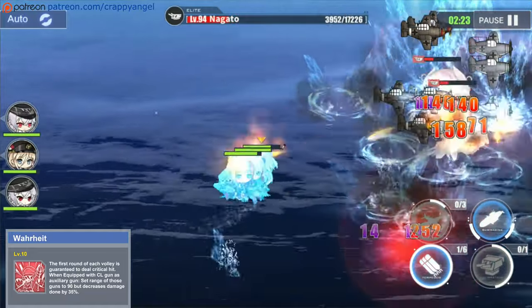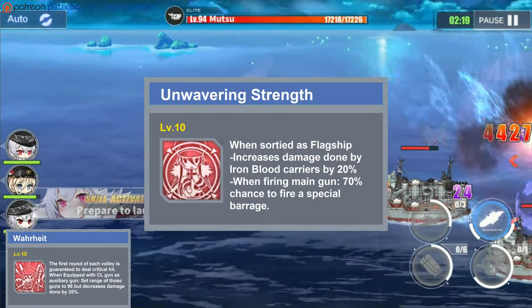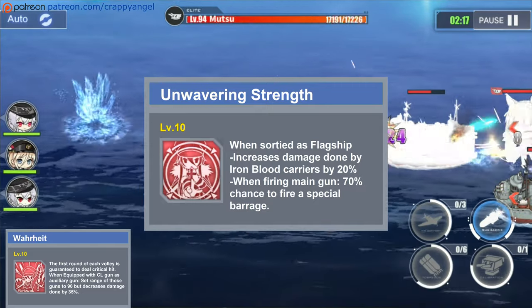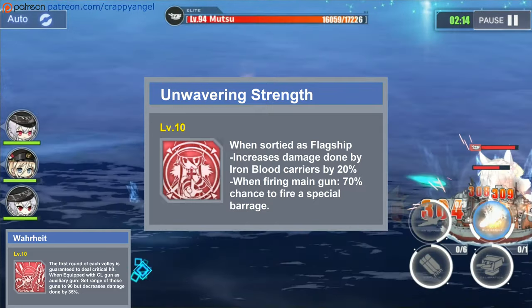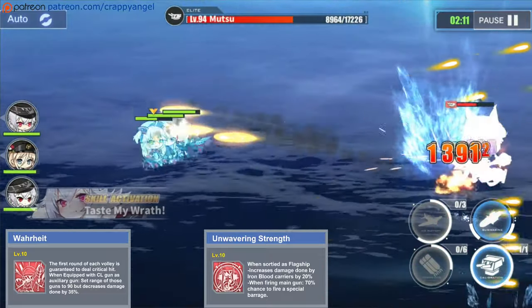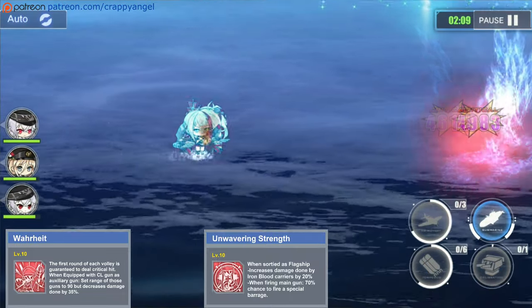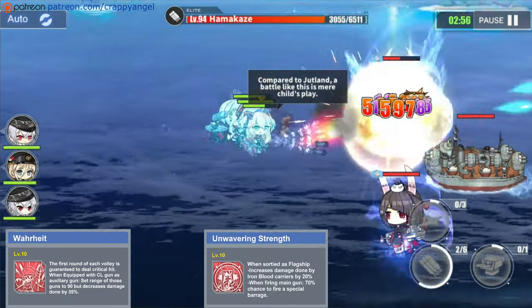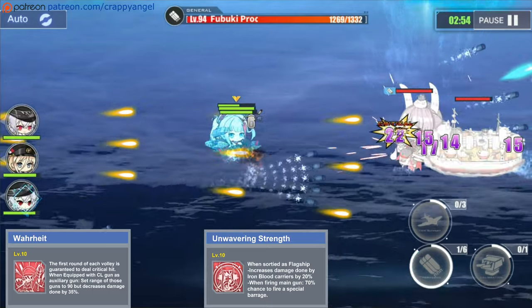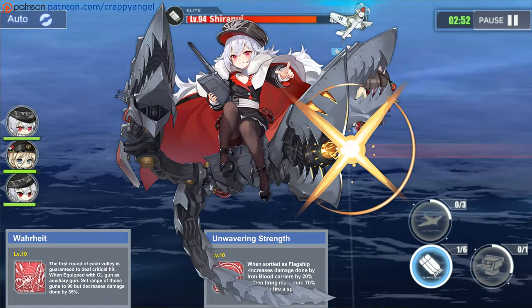Her second offensive skill is called Unwavering Strength. This is a barrage skill with a 70% proc chance every time Bismarck fires her main gun. Additionally, this skill also increases the damage dealt by your Iron Blood carriers, and if you have 2 Iron Blood carriers from the Divergent Chessboard event, they can both take advantage of this skill.